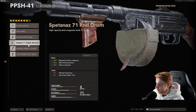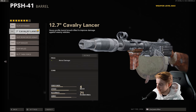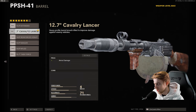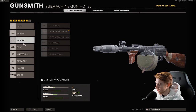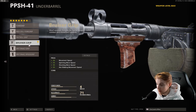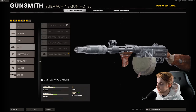We have the 71-round drum on here. I also have the suppressor — I was using it because it has more armor damage, but towards later rounds it really doesn't do too much. If you plan on playing past round 30, I would not recommend that barrel. Also running the Ember Sighting Point for increased salvage drop rate, Bruiser Grip so we can move around faster, Elastic Wrap, and the Raider Stock.